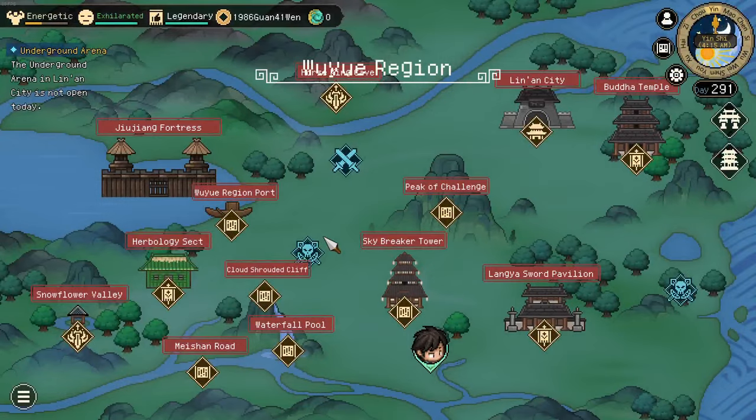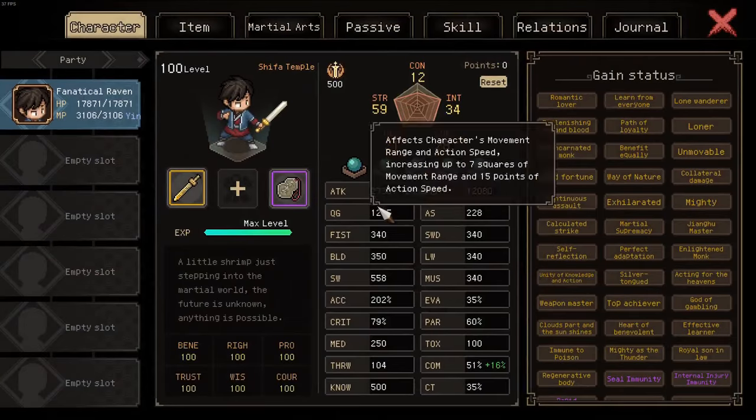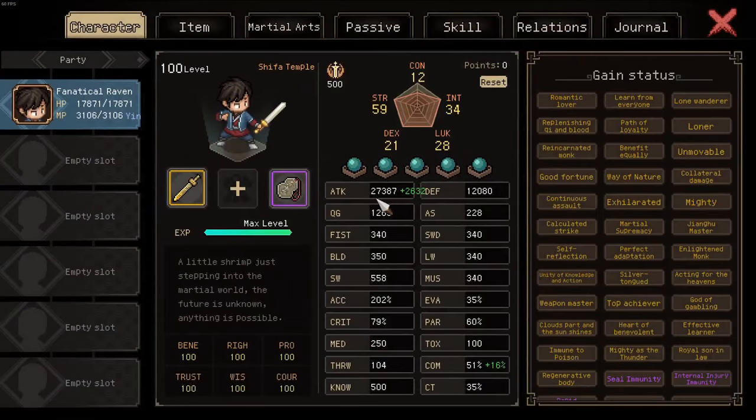It did impact the game severely, in a positive way. Your character is way stronger than it ever was. As reference, before I even open my character menu: prior to this update my character had an attack stat of 20,000 and a defense stat of 7,000. Now I'm at 30,000 attack and my defense is at 12,000.